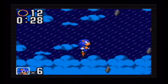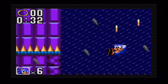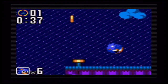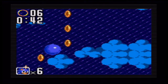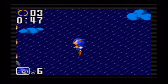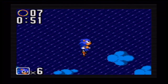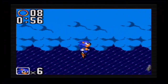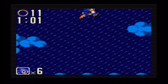Now in Sky High Zone Act 2, the Chaos Emerald location is probably the most annoying part of this level — you have to deal with a Leap of Faith situation. You're walking around in the clouds, and the one you need to bounce onto is the one with the singular cloud. But they look identical, so you can't really tell which cloud you want to bounce on, and you have to guess.